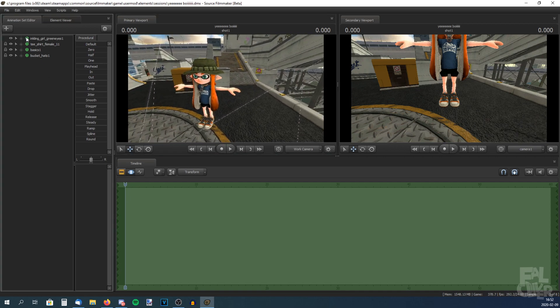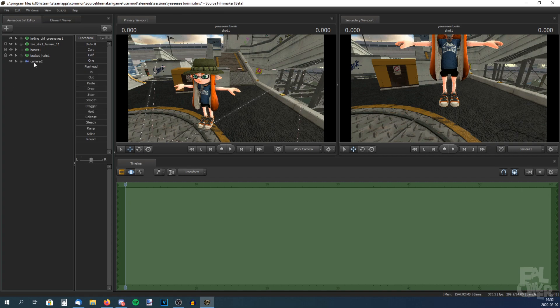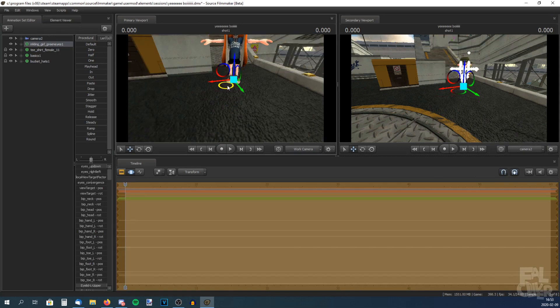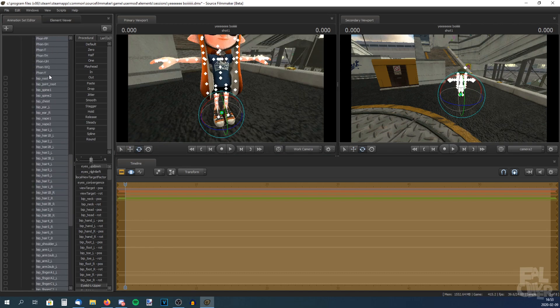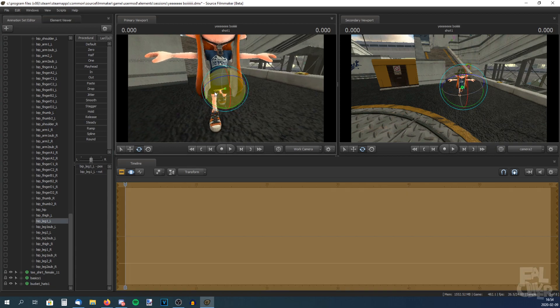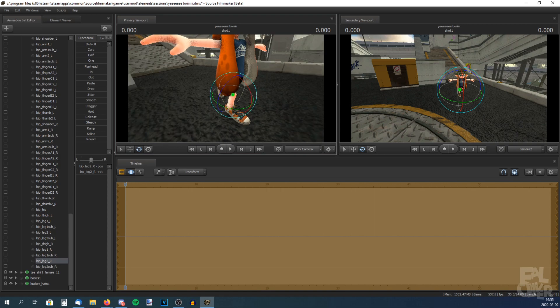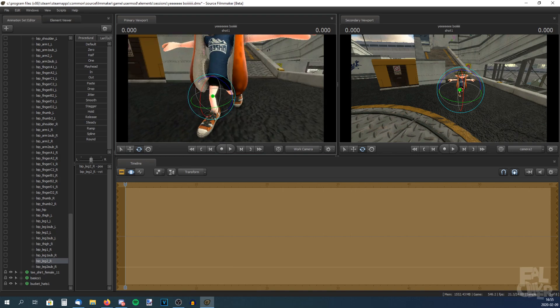Now we want to pose her. One thing — I forgot to create a camera, so do that. I like to have it at the top, and switch to it. Now time to pose her. I'm going to say right away — I am not good at posing, so I don't know how this will look, but I hope it will look good. If you don't know how you're going to pose a character, do the pose yourself in real life and then you can see how it's done.